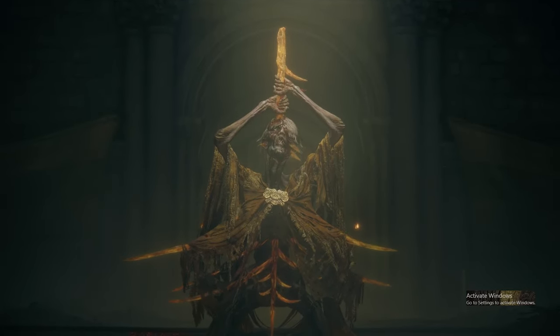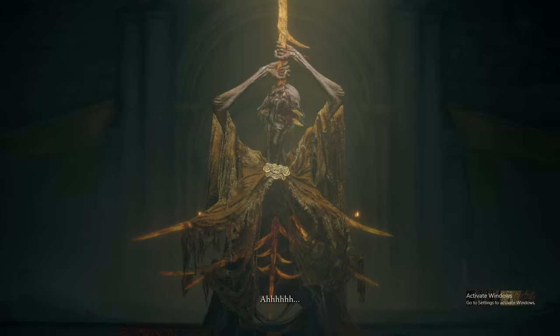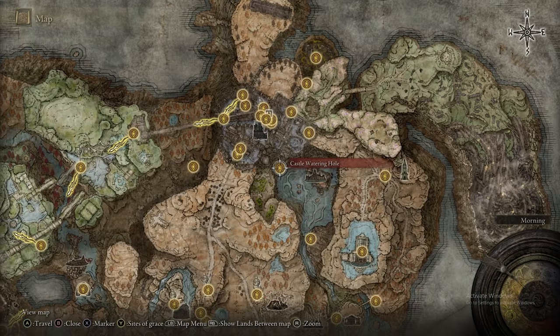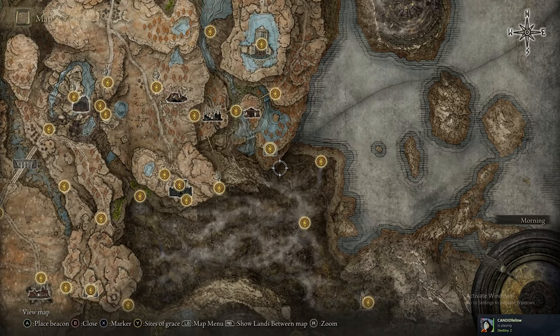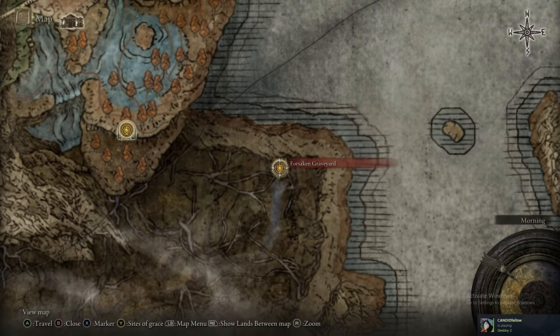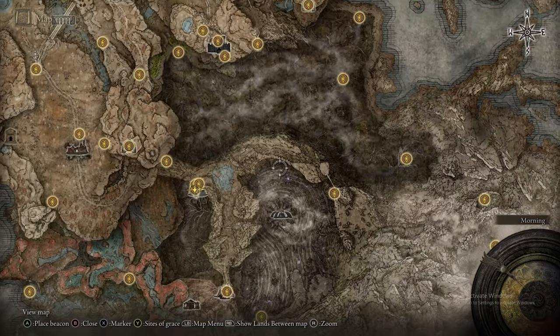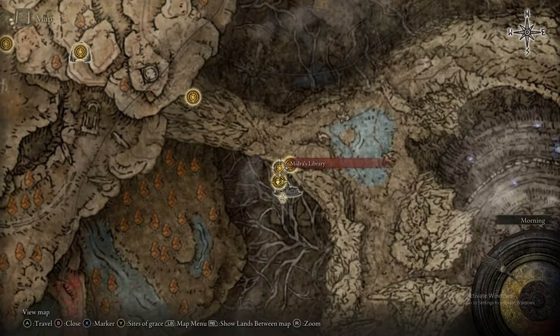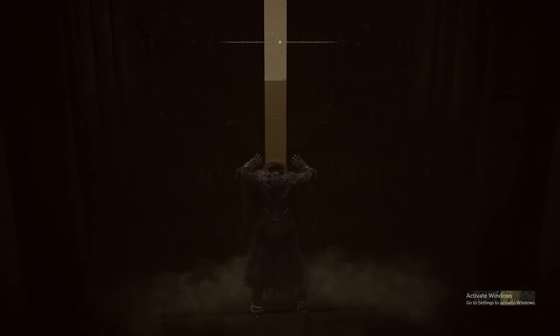Another quick Elden Ring video on how to fight the Lord of the Frenzied Flame hidden boss in the Abyss. It is very hidden away and it's quite a long trip to get there. You'll start all the way up there and come all the way down until you get to these catacombs. You'll navigate your way through the catacombs and make it to the Abyss, then go to this side of the Abyss. I didn't want to add that to the video because it would make it like 25 minutes long.